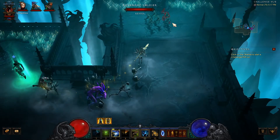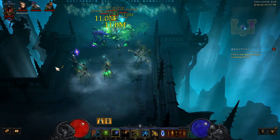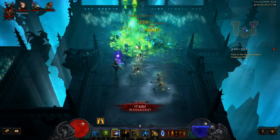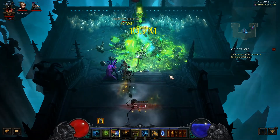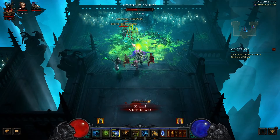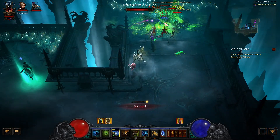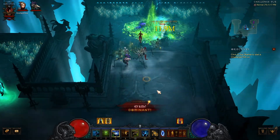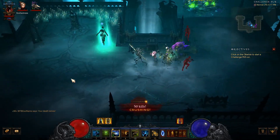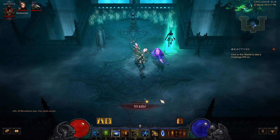Let's go over the gameplay. We'll use Soul Harvest to get three stacks for armor and survivability, drop some poison on top, let our army do their thing, throw some frogs to get mana back, and throw some poison spirits on single targets. This looks like a fun build with various spells to cast. Let's take a look and see how we do in the rift.